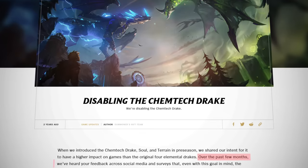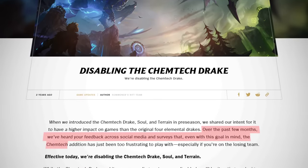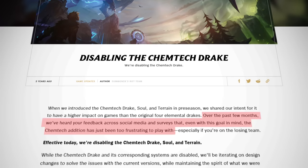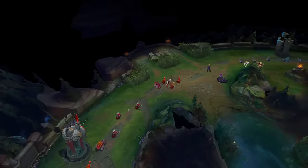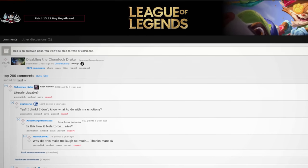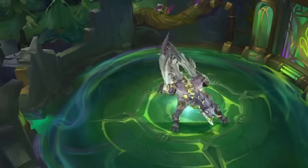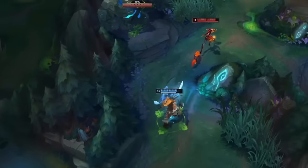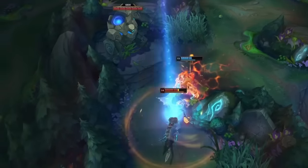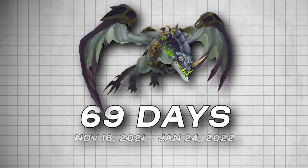They stated: "Over the past few months, we've heard your feedback around social media and surveys that even with this goal in mind, the Chemtech edition has just been too frustrating to play with, especially if you're on the losing team." To give you a perspective on how the player base felt about this dragon, the post announcing the official removal received 26,000 upvotes. The Chemtech Dragon was added back in preseason 2023, though it only returned in name — it's completely different now, as most Dragon Souls are also more tame in general. But when it comes down to the original Chemtech Dragon, it was only in the game for a total of 69 days.